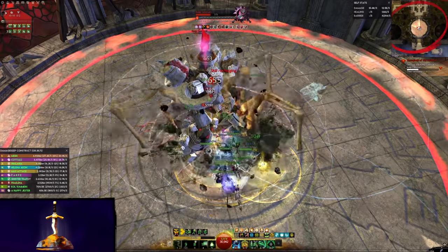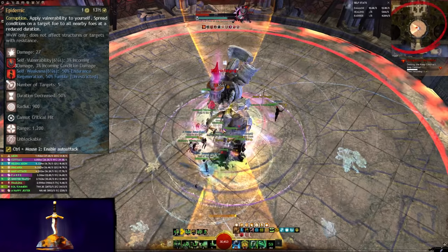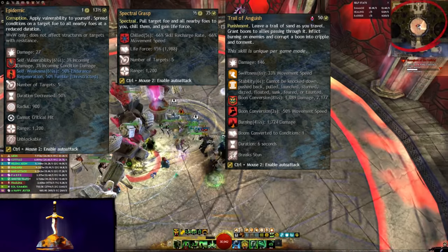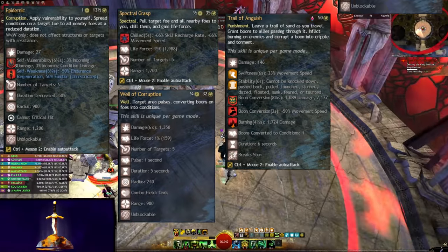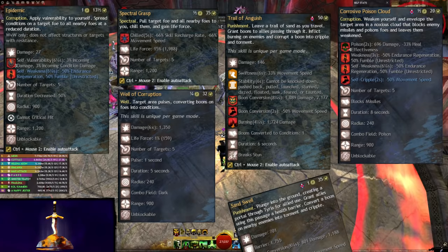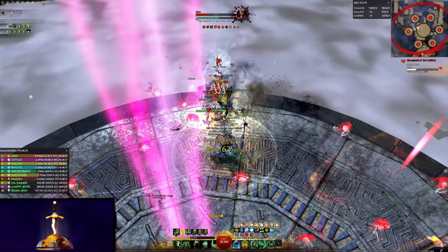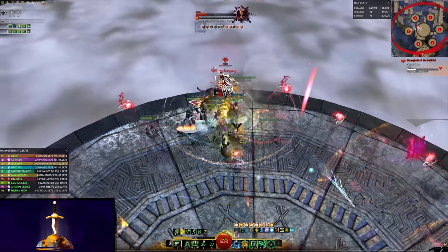The third utility slot is quite open. Here are most of the options and when you might use them: Epidemic is great for obliterating multiple targets or key secondary targets. Spectral Grasp for pulling in enemies or massive break bar damage. Trail of Anguish is an excellent stun break and applies stability to allies too. Well of Corruption is a very powerful pulsing corrupt field. Corrosive Poison Cloud will shut down projectiles with excellent uptime thanks to Master of Corruption. And Sand Swell, Flesh Worm, and Spectral Walk deliver fantastic mobility. If you're performing a very mechanic heavy role in a raid and need some extra usefulness, then drop Blood is Power. Your primary role is always making sure the encounter goes smoothly, not necessarily doing damage.